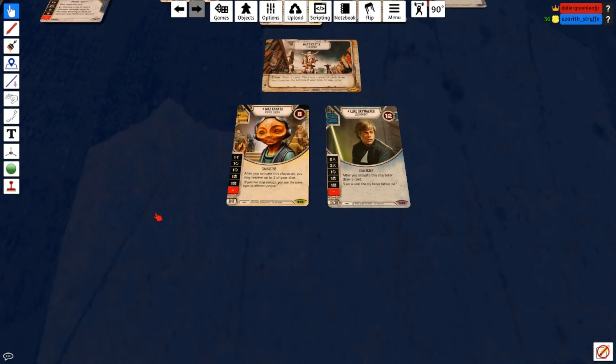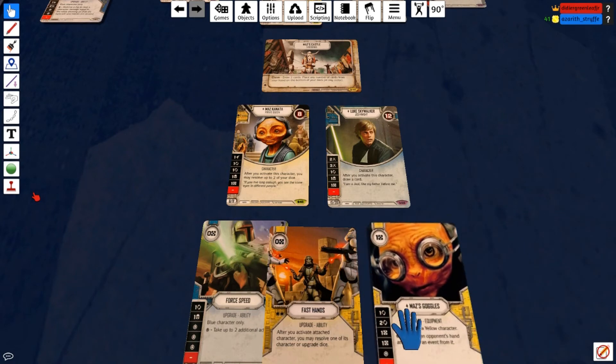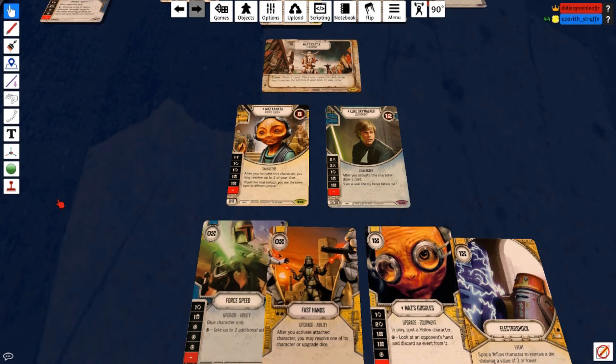Going into early game strategy and mulligan targets: you really want to mulligan for Fast Hands and Four Speed — as many as you can get. If you can get both, that's better. You want at least one of these. Put Four Speed on Luke, and if you get another Fast Hands put it on Maz, and it gets you out of the gate really fast. Also if you can mulligan to see Maz's Goggles it's really strong — it gives you that two-focus right out of the gate to get Luke going fast. An Electroshock in hand also gives safety with the control.